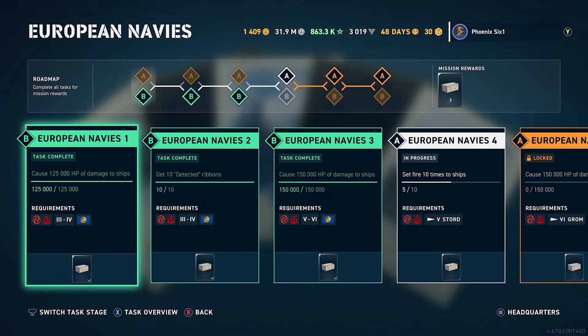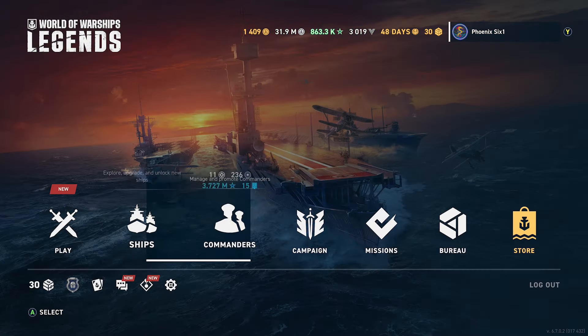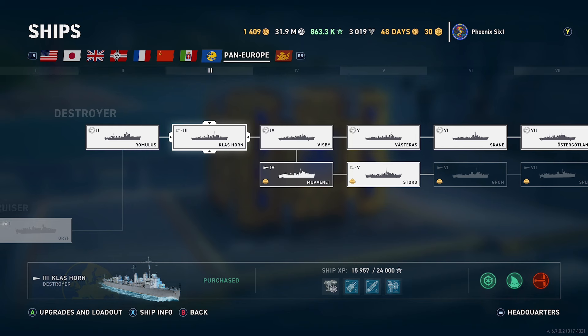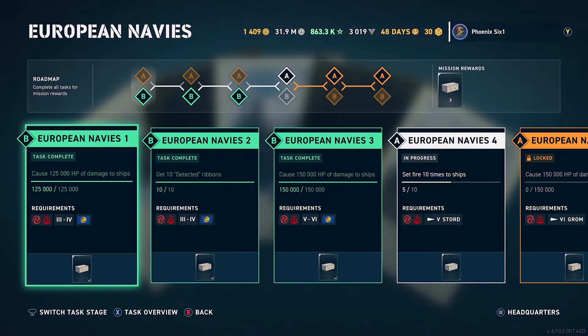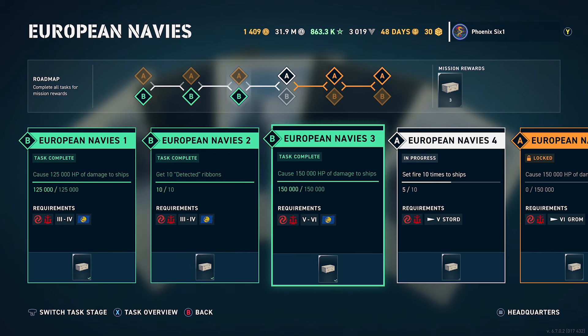These are the missions. I only have one of the early access ships, but you can scroll up and down on each of these mission sections. If you don't have the new tier four, you can scroll down and it'll let you do that same mission for the tier three or tier four — the previous tech tree that's already available. For that first section, you'd use the Klass Horn or the Visby. The mission is slightly harder — it's like cause damage — and you just have to do a little bit more damage than if you had the early access ship.